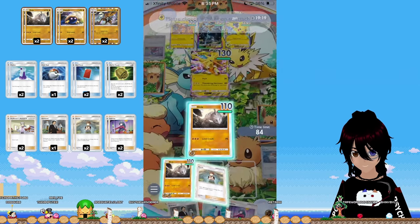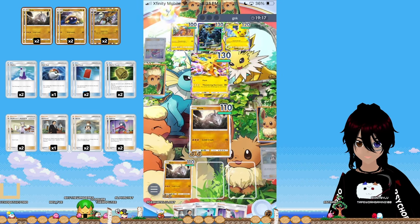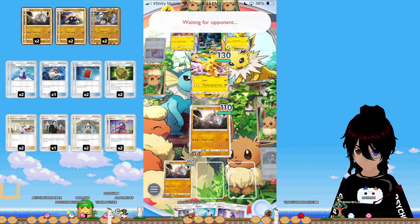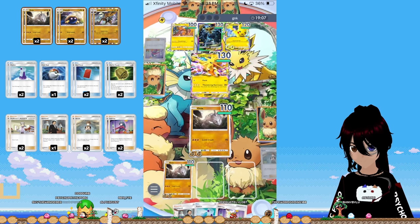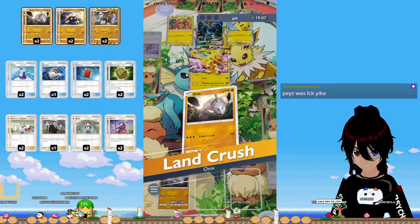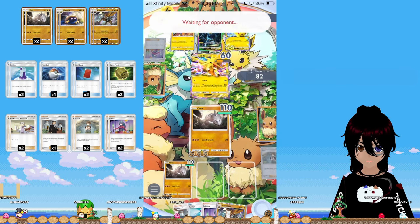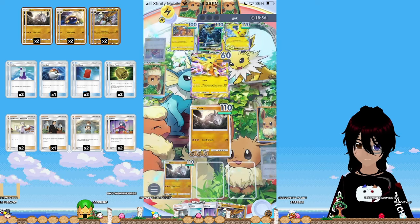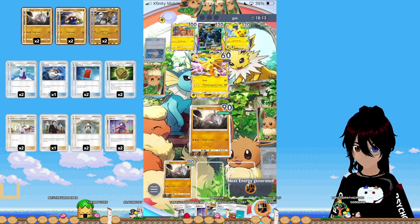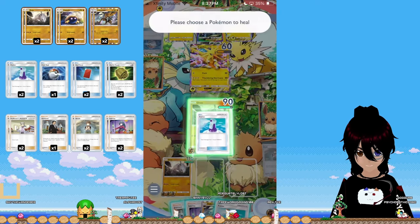This is completely fine for him to use Sabrina like that, because we have two Brocks — that doesn't really hurt. Now we have double setup, so we get two Land Crashes no matter what, guaranteed. We'll at least knock out something. We're pecking so that way I'm in Pikachu range for Circle Circuit. However, I have Potion — unlucky for them.